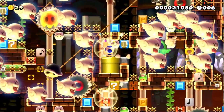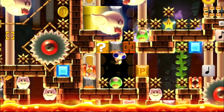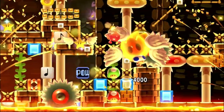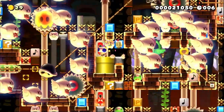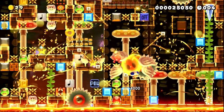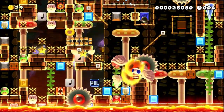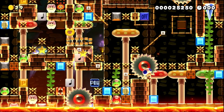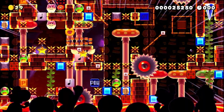After this conveyor jump comes the final part. You have to do two twirl jumps followed by a spin jump and an instant crouching twirl jump.